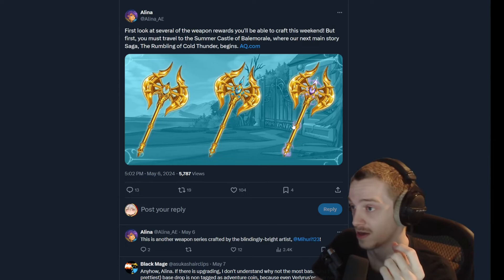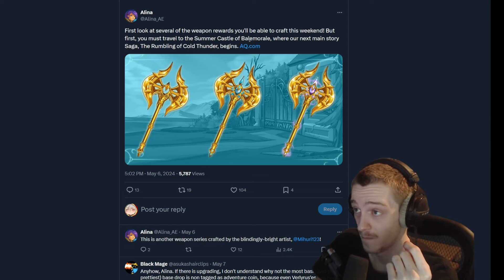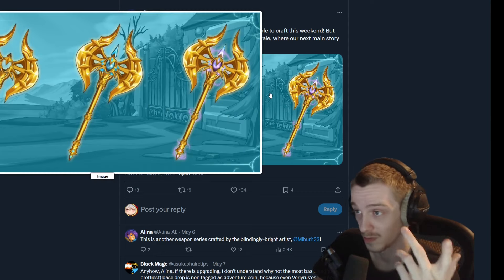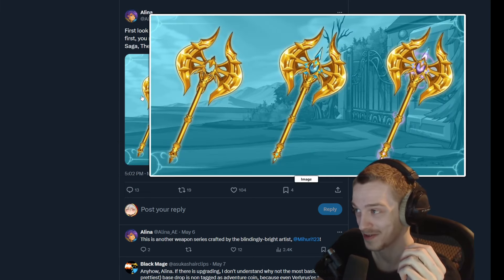Alina is also teasing some weapons for a new story update coming soon — a new story update, to be more exact. The Summer Castle of Bay Morale, where our next main story saga, The Rumble of Cold Thunder, begins. So new main questline — wonder what they're going to do with that.